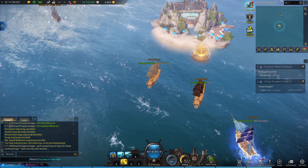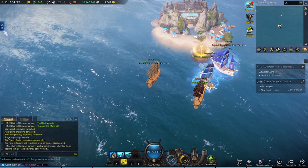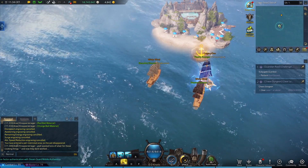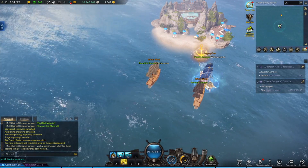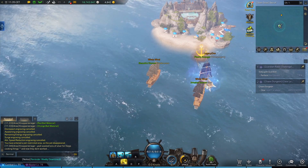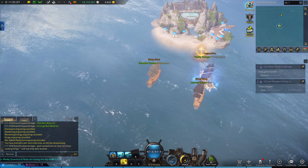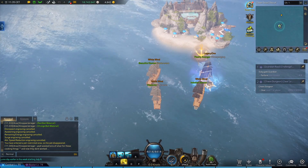Lost Ark has a new event up in which you can grab lots of interesting rewards for free. During this event, you need to move to Heartbeat Island where you will find a few ways to collect festival coins, which you can later exchange for upgrade materials and other useful items. Stay with me for the next few minutes to find out all about this new event. Before we start, subscribe to my YouTube channel to see more Lost Ark videos in the future.